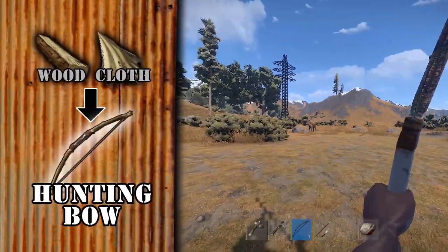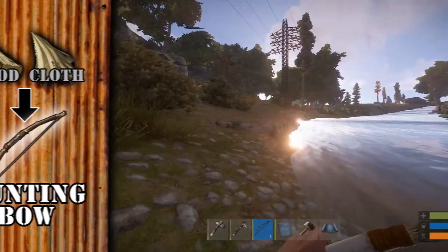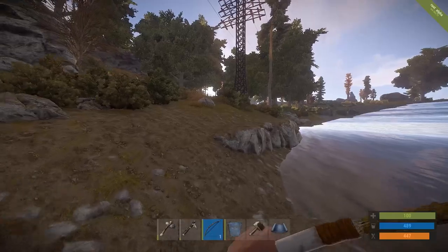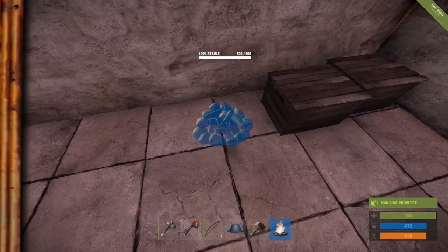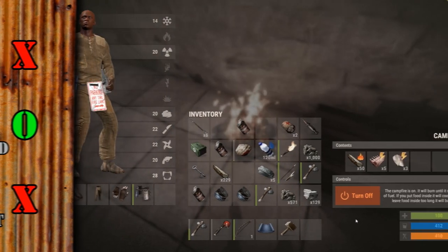Craft a bow and some arrows, go hunting, harvest what you kill. Be careful around wolves and stay away from bears. Don't get wet, don't get cold — if you get wet and cold you can die of exposure, especially at night. Craft a campfire and use it to cook meat. Don't let it cook too long though, it'll burn. Don't eat burnt food, it hurts you.